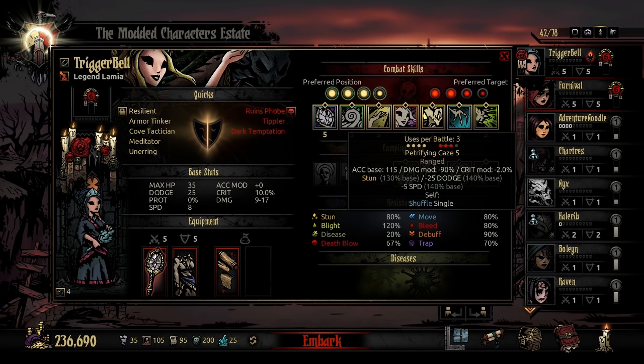Petrifying Gaze is a ranged ability that has a 130% chance to stun as well as land a minus 25% dodge debuff and a minus 5 speed debuff, which will also shuffle her in position.